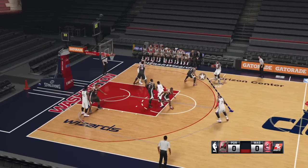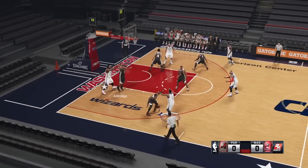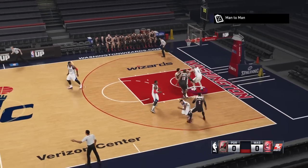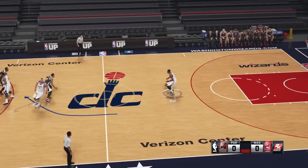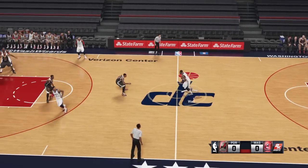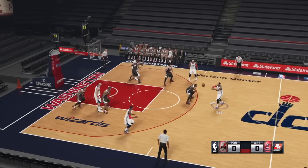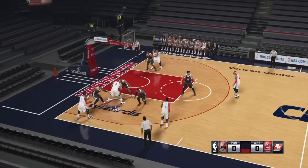You want to get some movement before your man comes around that curl, and then you feed the post man. Watch out — your post man has to actually be in post position before you feed him. Right now we're gonna slow up a little bit because they always run those transition breaks if you're playing with the Wizards, so you gotta stall them out to get your freelance offense started. As Wall comes around the curl, we'll try to feed it to Gortat outside in the post.